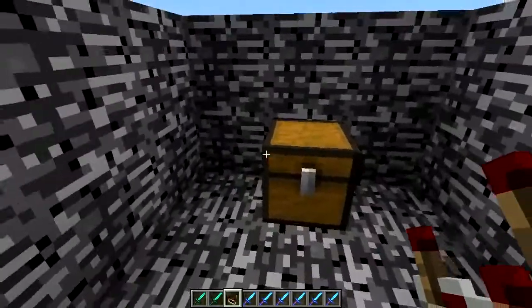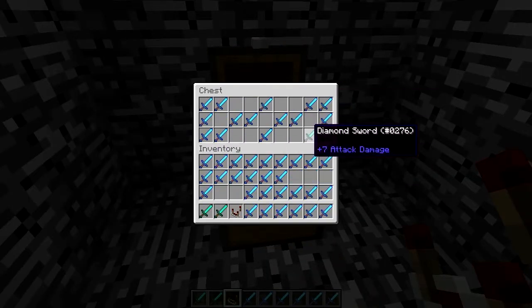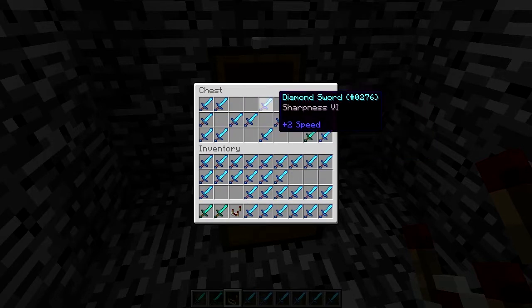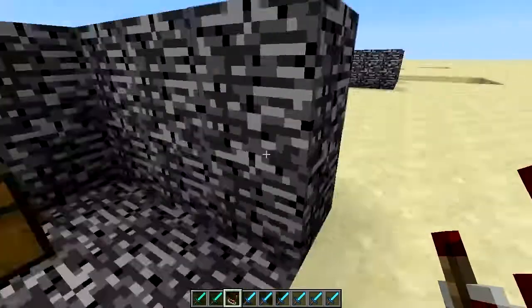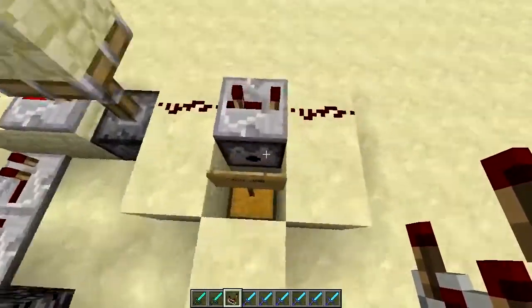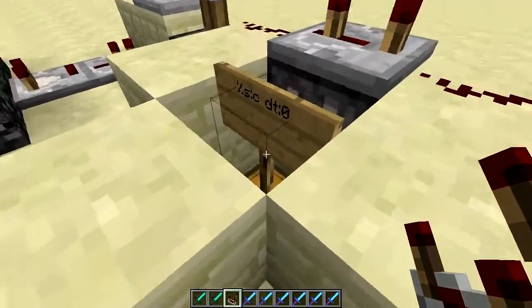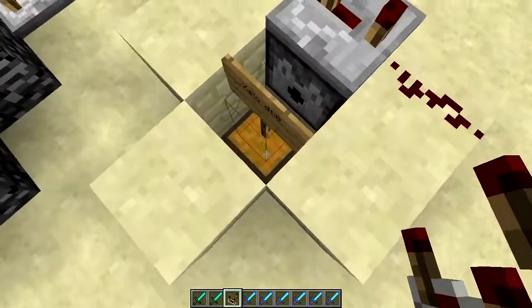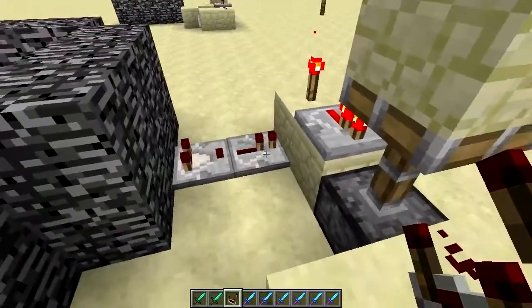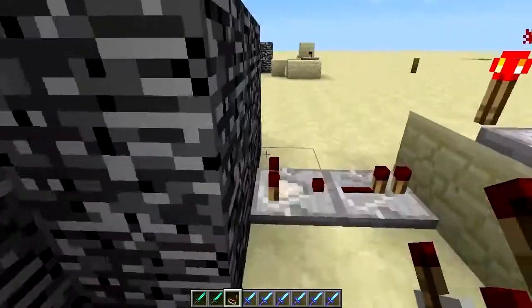The reason I am showing this way is because you can have multiple items inside of it and rearrange the way it looks. Basically, to do this, you just need the sign pair — the destination and the source sign. The source needs to be zero. And you need to have your chest, and obviously your detector, your repeater, your inverter, and your monostable circuit.